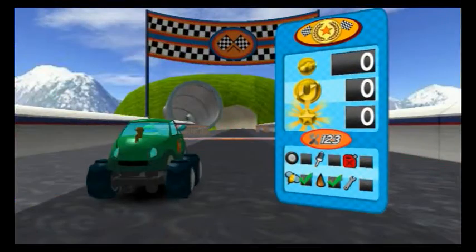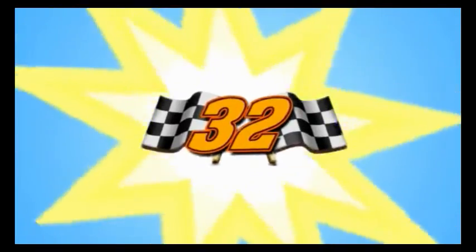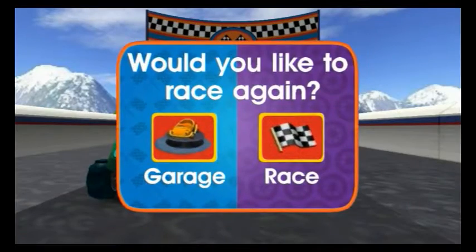Great driving, Umi Racer! Look at all the things you've collected! Team Umizoomi — you earned a new decal! Unicorn decal! You earned new decal upgrades! Keep completing Pit Stop Maths missions to earn more! You can race again or head to the garage to see your trophies and add your new parts.